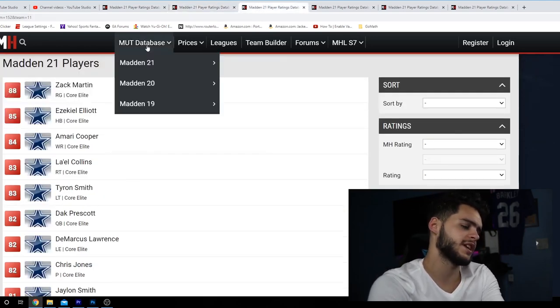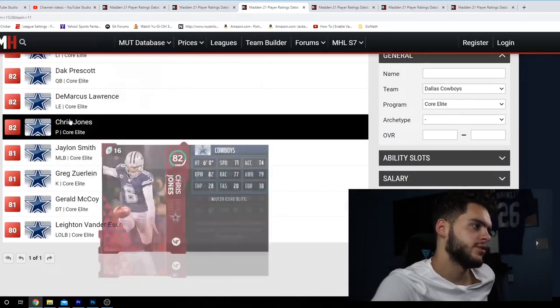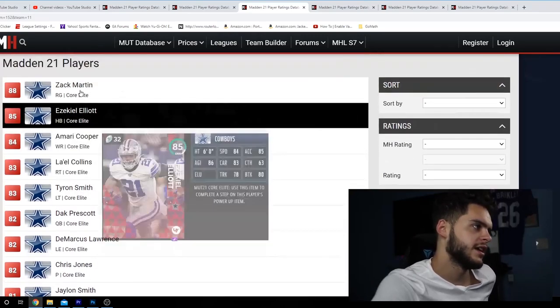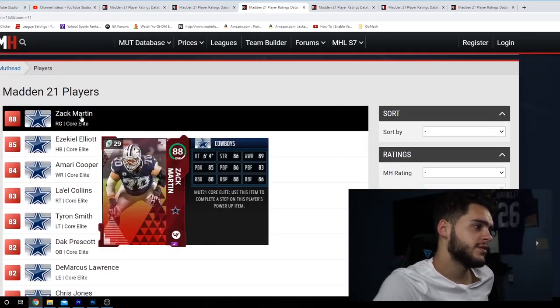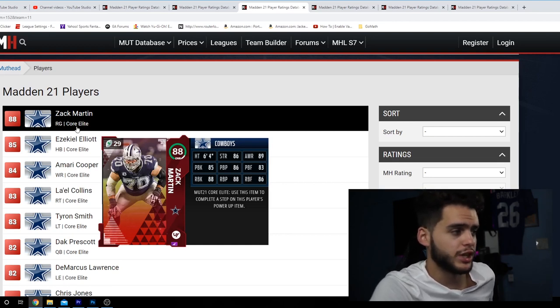Next, we've got the Cowboys. The Cowboys feel like they're on this list every single year just for a high variety of elites — they've got 12 elites. Now not as many as the Ravens, but probably some better ones to pull. Zach Martin will probably be one of the most expensive players you can pull in general, especially as a guard. I would love to pull a Zach Martin card.